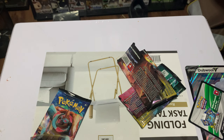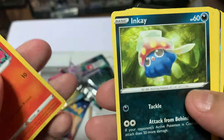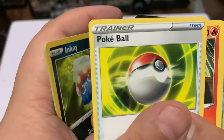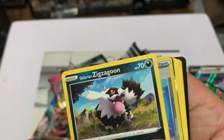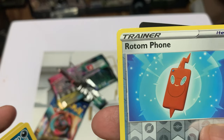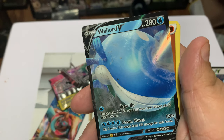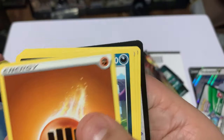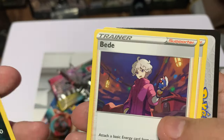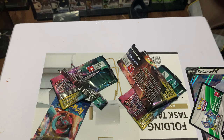Now we're going into the third pack. Like I said, if I got anything good let me know. Here we go again: Orbeetle, Inkay, Pokéball, Sizzlipede, Zigzagoon — I think I had that one — Rotom, Frosmoth, Wailord — the hologram one — Energy, Liepard, Biblebye, Pier's, and a little hologram one — I kind of like that hologram one there.